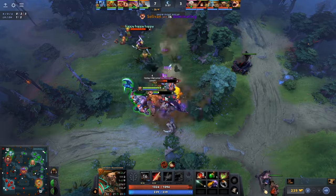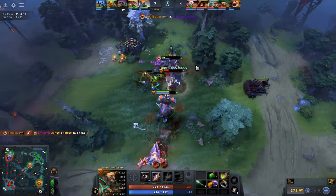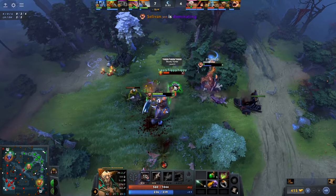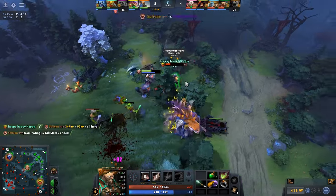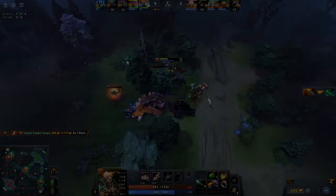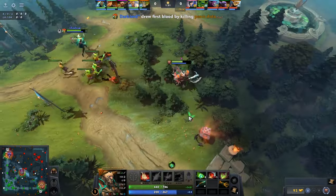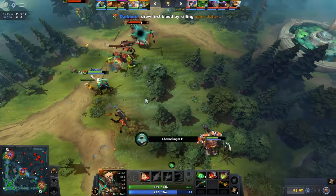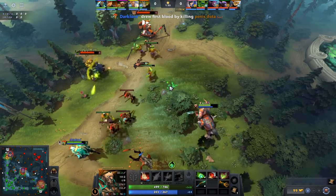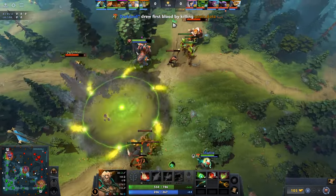There's going to be a point in lane where the enemy buys Raindrops and thinks he's unkillable. But don't be scared — Raindrop has a 7-second cooldown while Double Edge has a 3.5-second cooldown, so there's no way the enemy can trade with you and win. The best thing about Centaur is that it can be played in position 3, 4, and 5. The lanes Centaur struggles against are only high physical damage-based heroes — other than that, Centaur has a free lane.